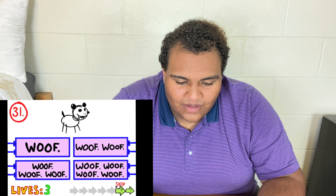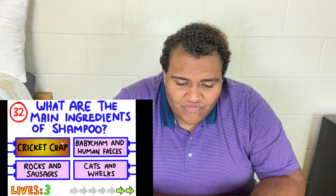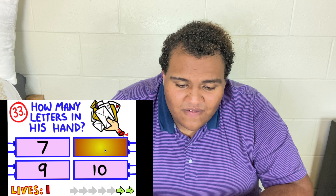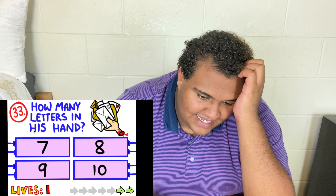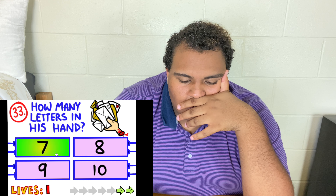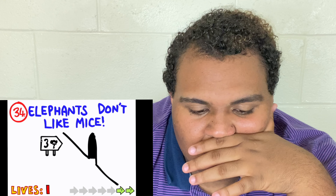I might go insane, just a little. It wasn't that one, so it was this one — yes! 'What are the main ingredients of shampoo?' Cooker crap rocks and sausages? Baby cham and human faces? 'How many letters in his hand?' Four, five, six, seven. Yes! Elephants don't like mice, okay.